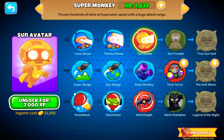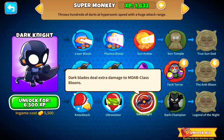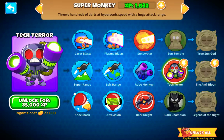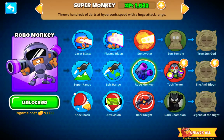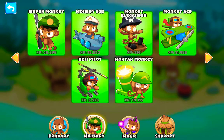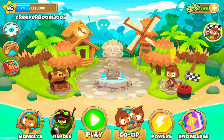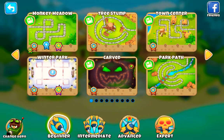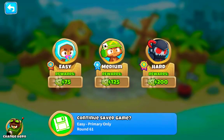I'm actually close to getting the Dark Knight and then I can get the Dark Champion, which is basically Batman. I have Robo-Cop but I don't have the Sun Avatar — I'm close to getting Tech Terror. Then you've got your Support category. So today I'm probably going to be playing Monkey Meadow.